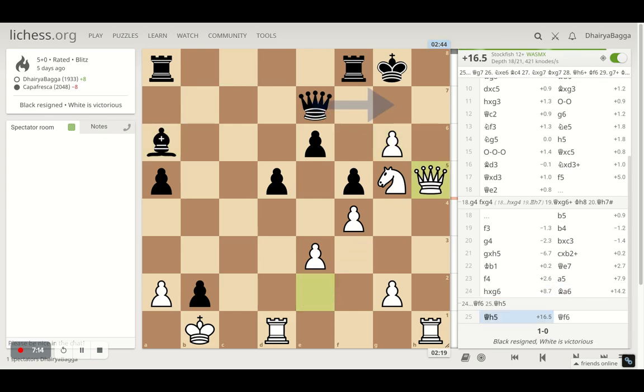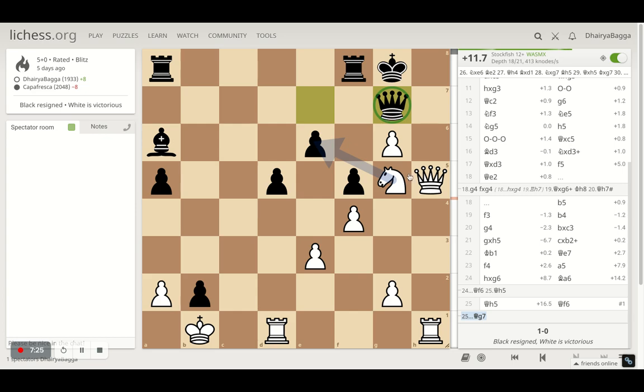Here my opponent tries to attack the queen with the bishop, and I went with queen h5. The opponent plays queen to f6 — I don't know why, because that leads to checkmate straight away. Had the opponent played queen to g7 instead, I can take on the pawn with the knight — it's a fork and I'll be winning a piece for sure.